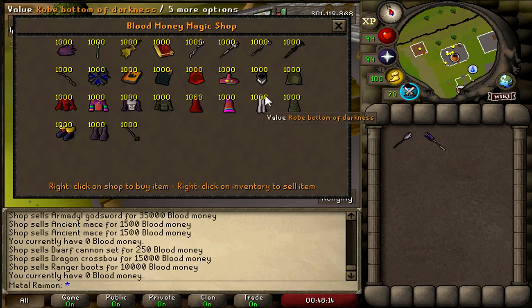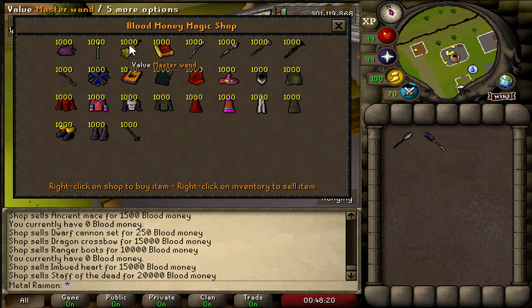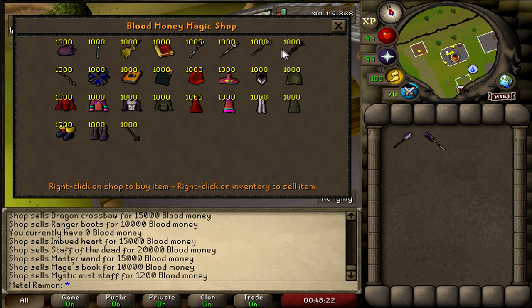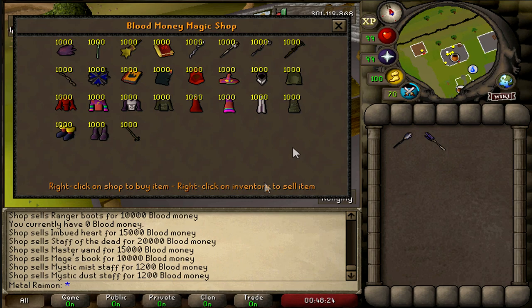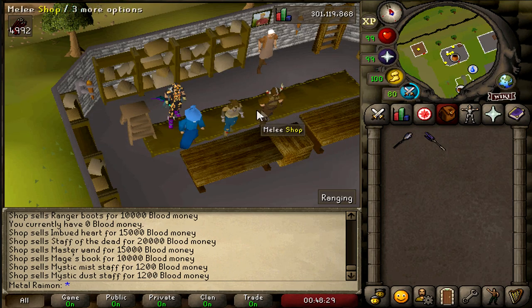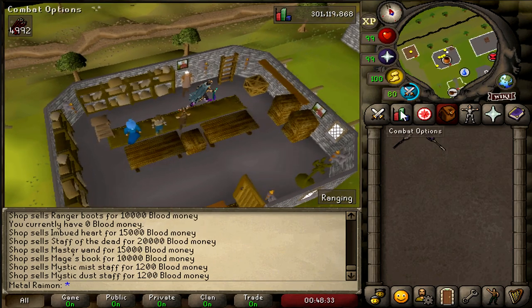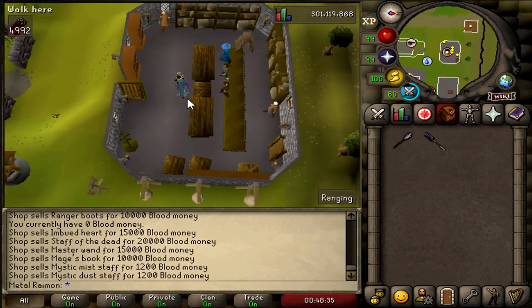There's a magic shop as well — imbued hearts, Master Wands, lots of different staffs, Ahrims Robes, Elder Chaos Robes. Basically covering pures, berserkers, and mains. Really, really nice. And I believe this NPC over here can enchant your rings as well for Blood Money. You can enchant a Berserker Ring to a Berserker Ring (i) for 5 mil, for example. You can even change your Slayer Helmets in here.